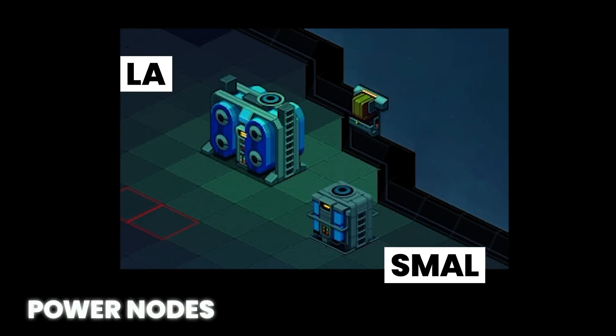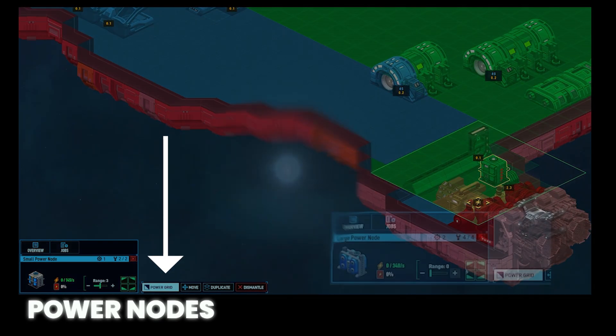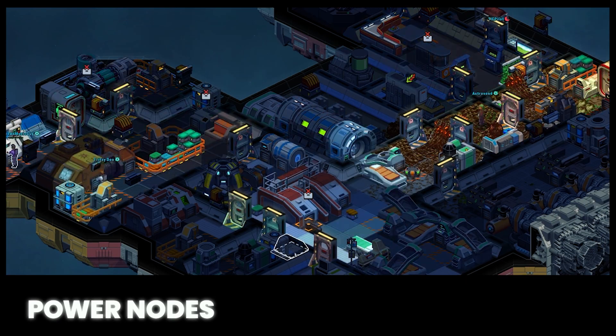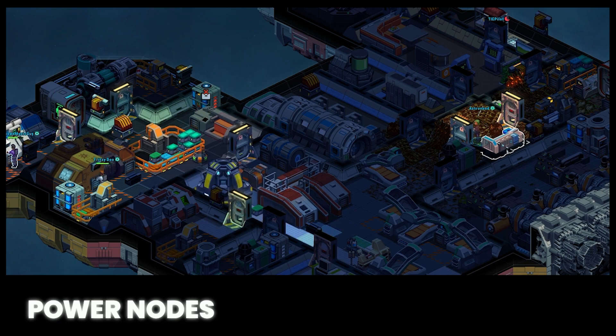Power nodes come in small or large. Selecting the power node and clicking the power grid button will bring up the power overlay, and clicking the green arrow buttons to the right of the range slider will shift the coverage area. If you're coming back to Space Haven after a long hiatus, generators no longer provide high capacity power coverage — you will need at least one power node.